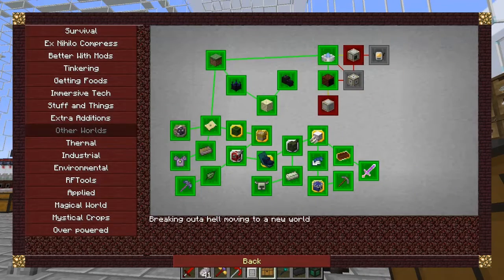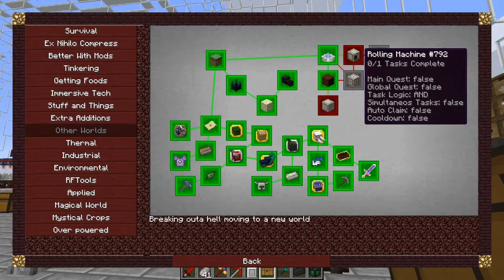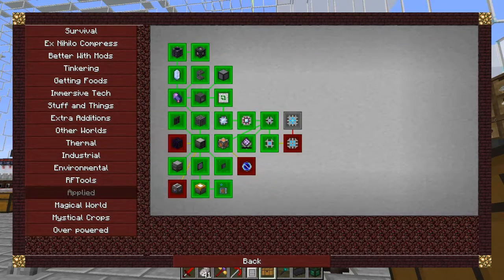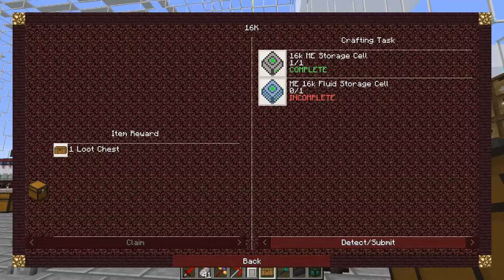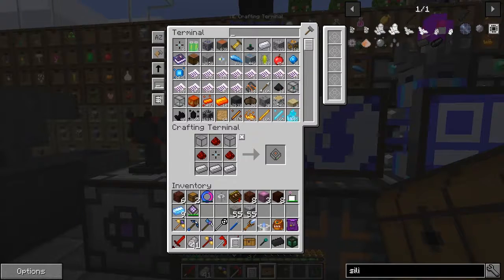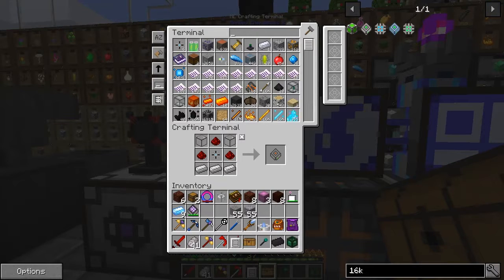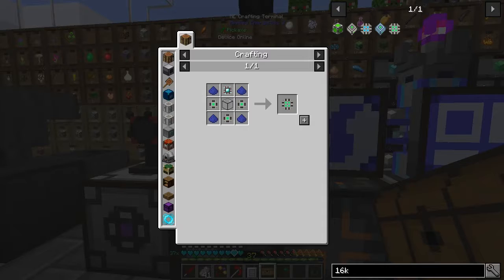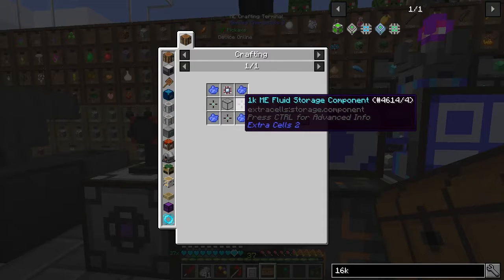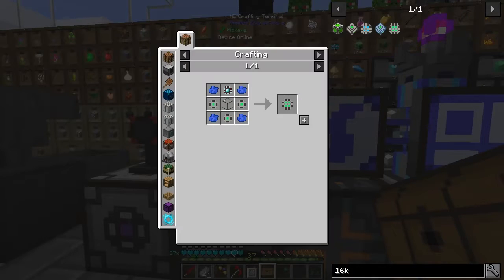We can claim the reward for that one and then move on to the next item. This should have been the rolling machine before — strictly speaking, this was applied. 16k — oh I haven't made the fluid storage cell of course. Let's just do that. I think those were 1k fluid cells.